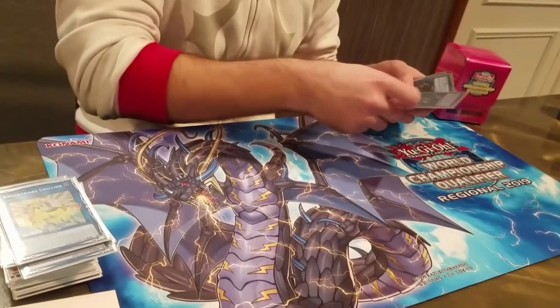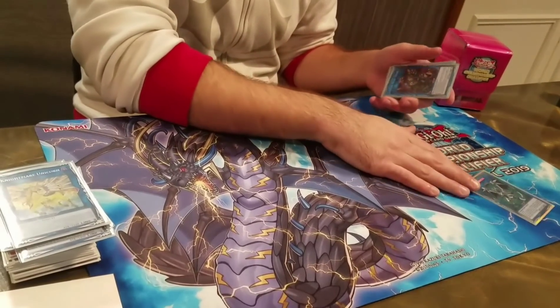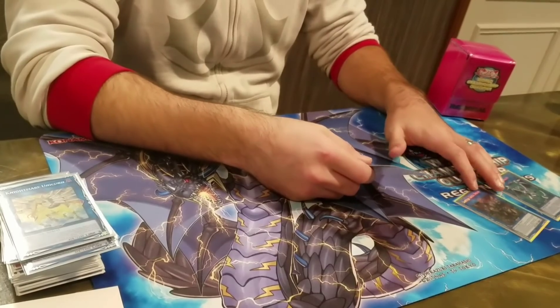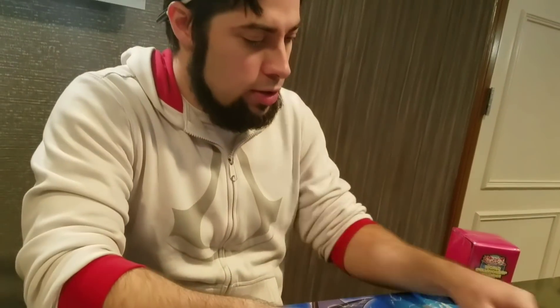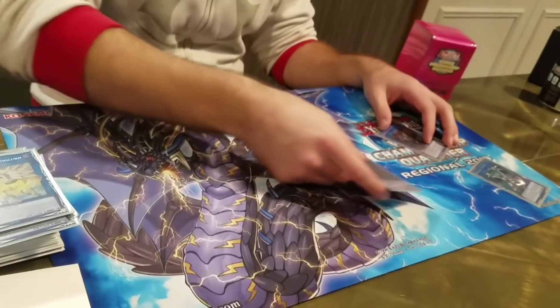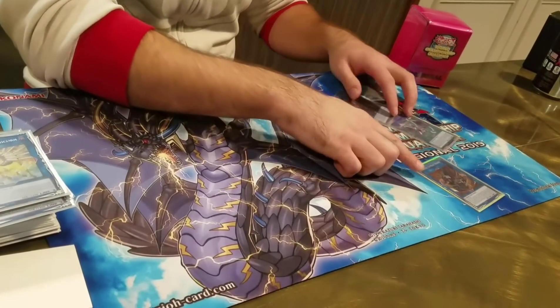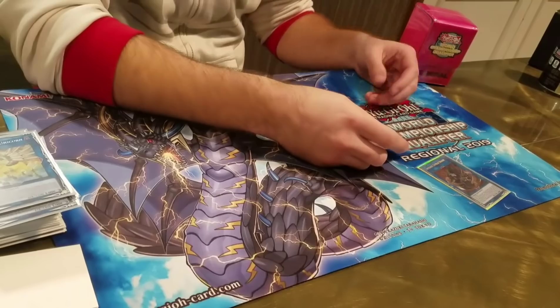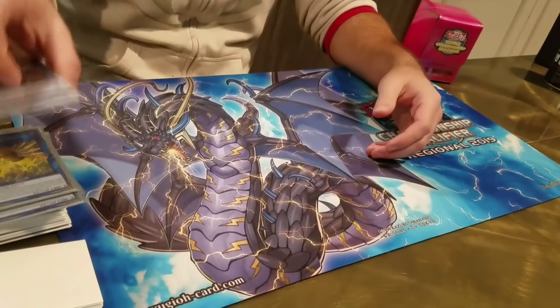For Rank 4s we play Firewall — the amazing card — and Ceruja, the other amazing card. Literally every game you just go into Firewall and then Ceruja. My alternate plan: if they Droll me I just try to go into Gumblar and make them discard down to one. This card is great.